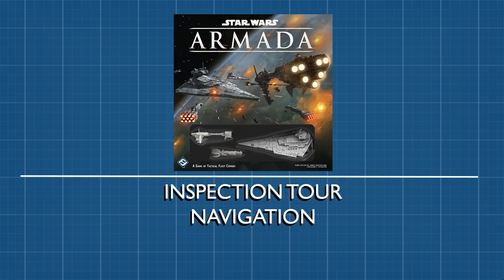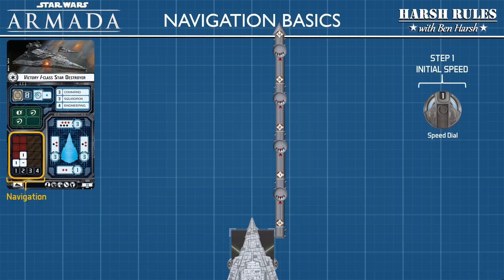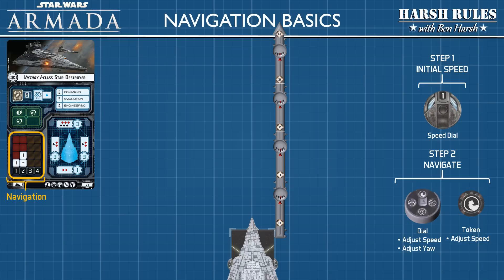As part of our inspection tour, let's take our Star Destroyer out for a shakedown cruise. At the beginning of the game, each player uses the speed dial to set their initial speed. After the speed is set, the only way to change your speed or yaw is with a navigation dial or navigation token. This means unless you just want to hurtle across the game map, you need to plan navigation commands into your command dials.